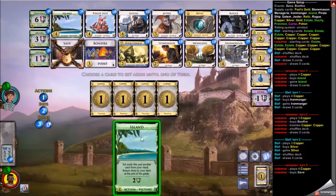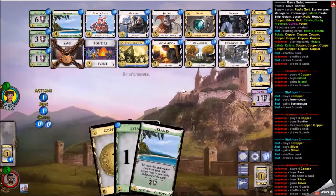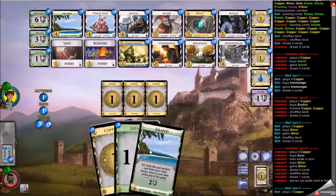My opponent goes for the ironmonger opening along with a silver. Thank god for save, because otherwise this island would have been absolutely useless. I could go for bonfire here to keep trashing, but I want to buy a silver now. I don't want to trash too much money out of my deck — I want to be able to get to five to get jester, and up to seven to get two jesters is also good.